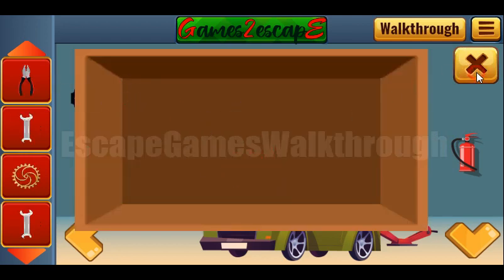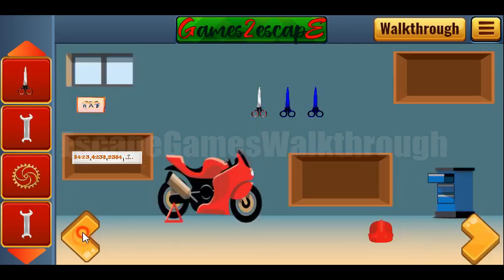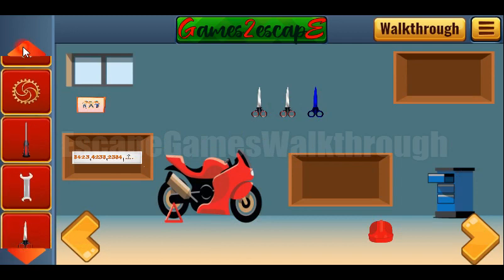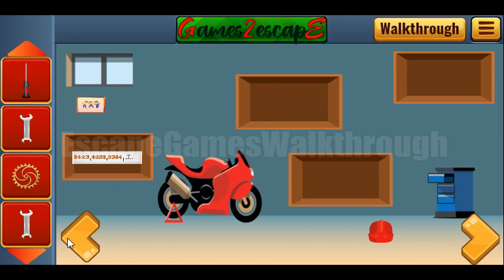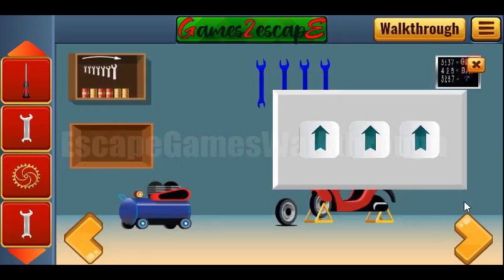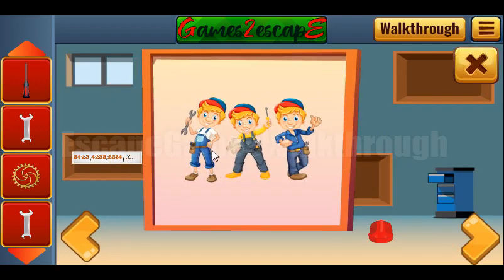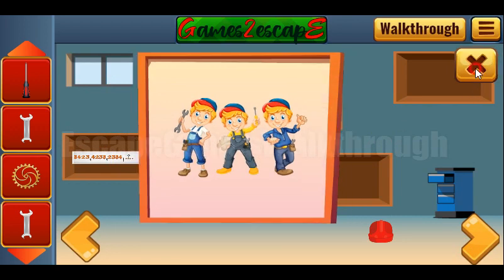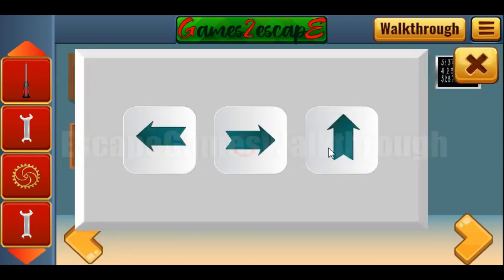We've got the pliers. Last to place here. Get scissors and leave it here. We have one more scissors there. One more puzzle to solve is to make these arrows — the hint for them is this picture with the mechanics. The correct answer is: left, right, and right.